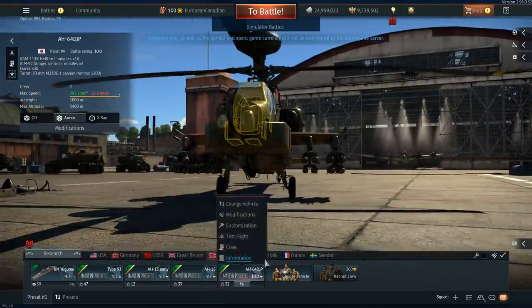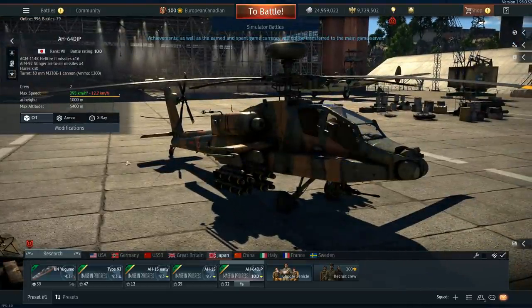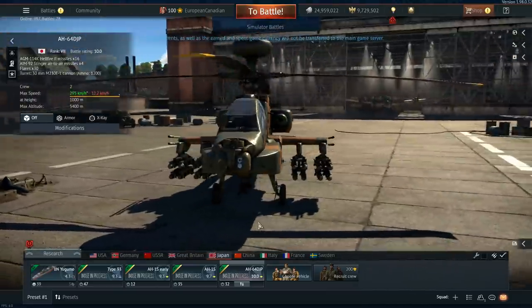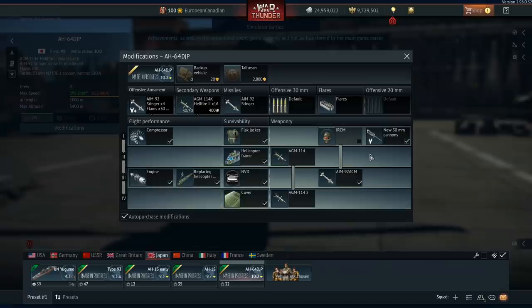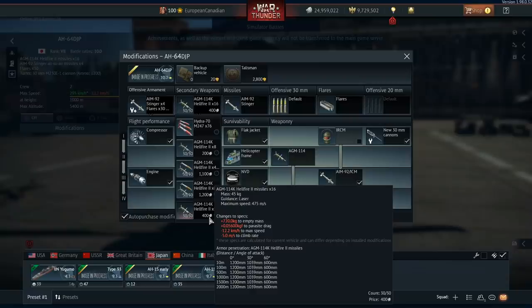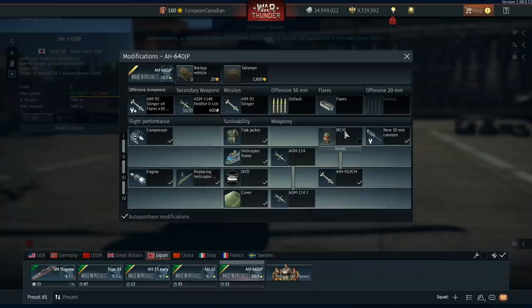And as a final addition, the Japanese Apache — the H-64 DJP, Japan version. That means it gets access to all the bells and whistles the standard D variant gets: thermals, AGM Hellfires — 114s and Hellfire 2s — and is able to carry 16 of them. It also has IRCM and AIM-92 Stingers, plus a 30mm cannon. It gets flares stock — might as well just give a bunch of flares to the machine.